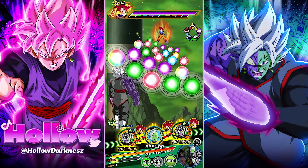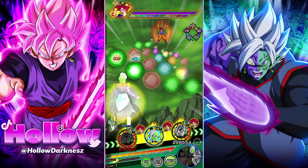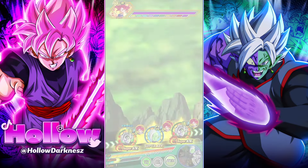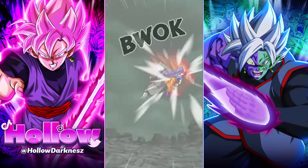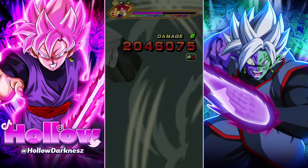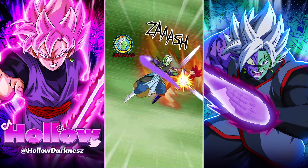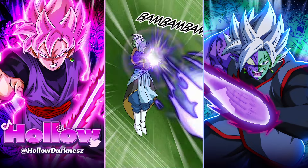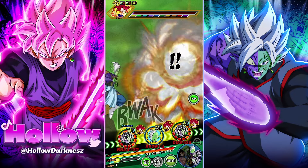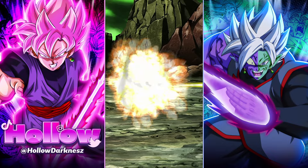I'm recording this literally the day that the Broly trio got their EZA — make sure you guys utilize them. We're doing this with no new units. If you have the new units, this only gets easier. I'm doing this for everyone that wasn't fortunate enough to pull Broly or Gogeta. A lot of these units are very old, so most of you should be able to build this team.